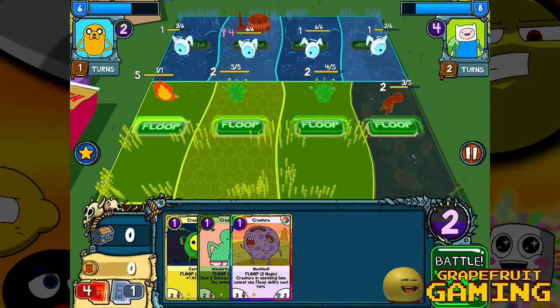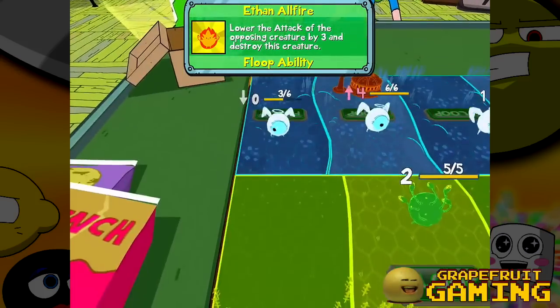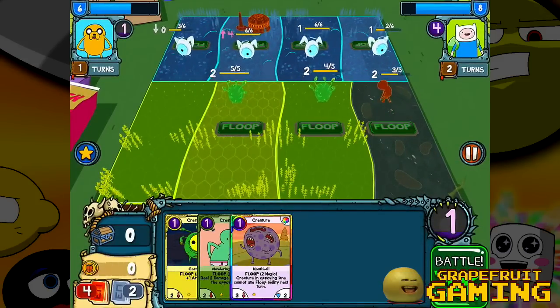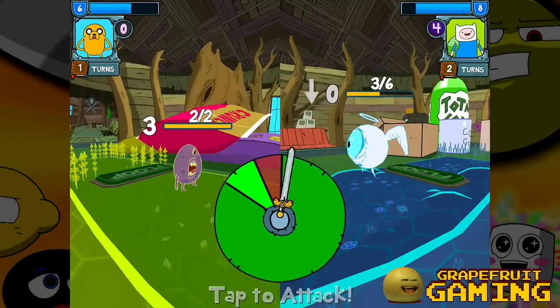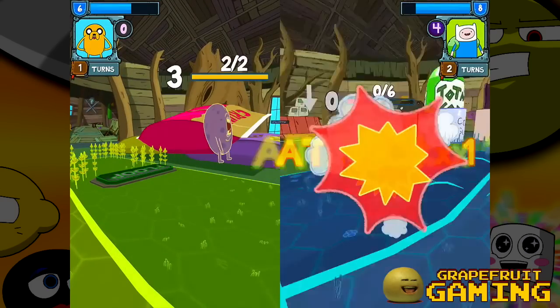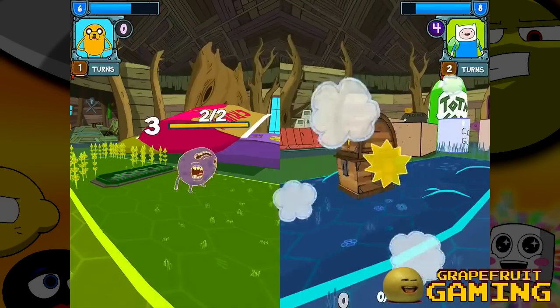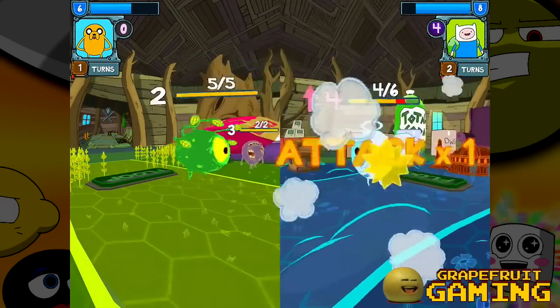We need to floop this guy. Let's floop the fire guy. Floop the All Fire — sure, why not? He's been flooped. Lower the attack. What? Floop means he disappeared. Okay, I don't get that at all. We need a mouth ball over there. Let's battle, baby. And look who's good! That's right. A little wacky wacky jacky. Got a treasure chest over there. Another good one. Not so bad.